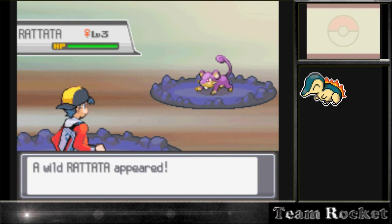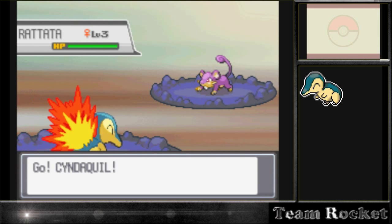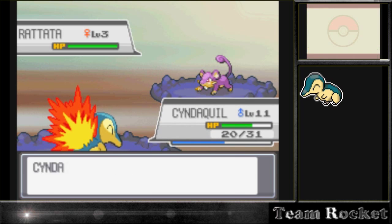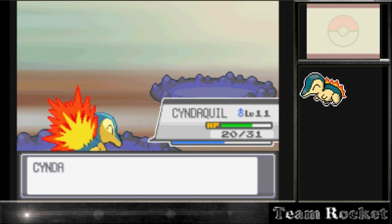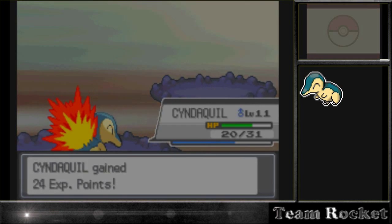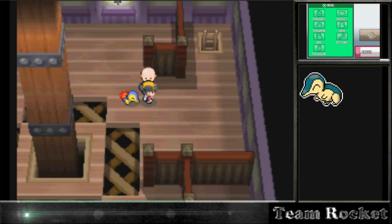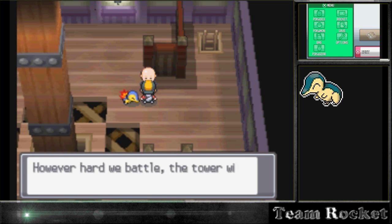I went back thinking maybe I needed to battle the gym first, so I went over there. But they told me I couldn't battle the gym until we finished Bellsprout Tower. So I'm like, how do I get back into the tower? I came back and that's when I noticed there was a way in that I hadn't noticed at the time.